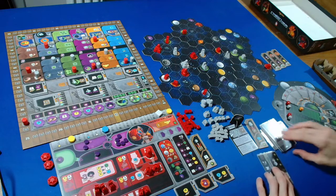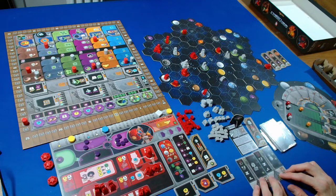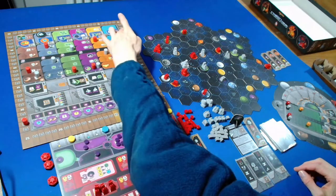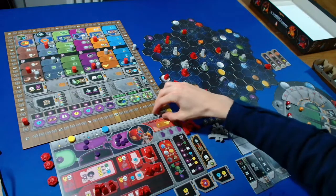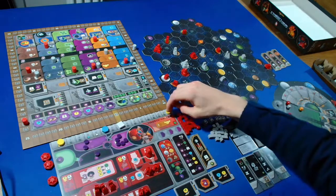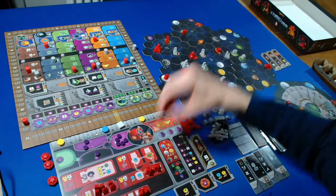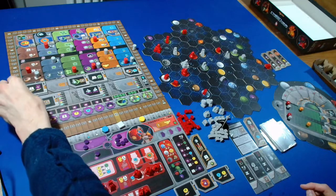The Automa advances in a random research area, four from the right - one, two, three, four. They go there and get two points. Back to us - I'll pay six ore and six credits to get the academy out. That gets us five points from the round scoring tile.